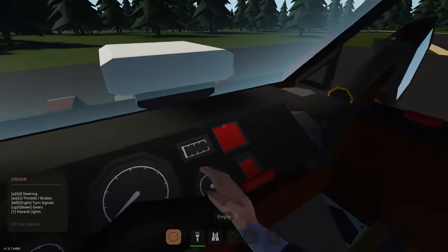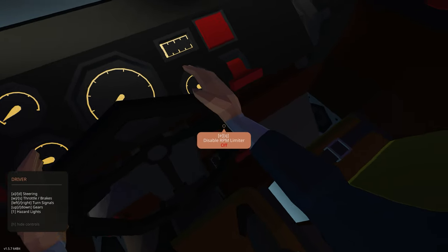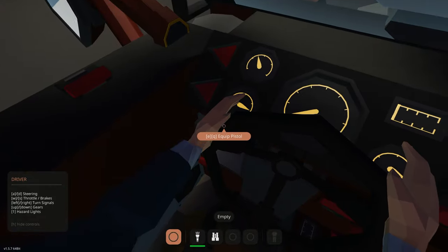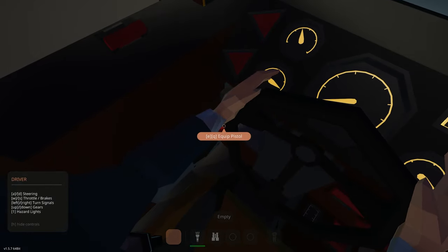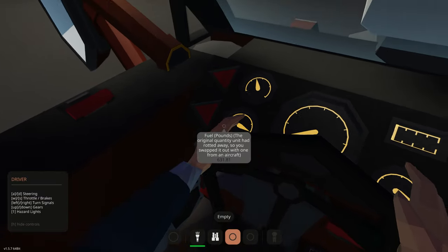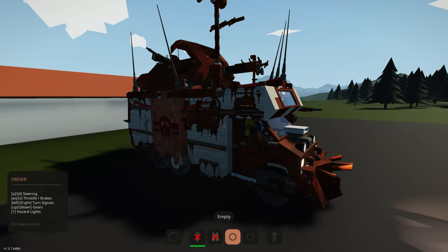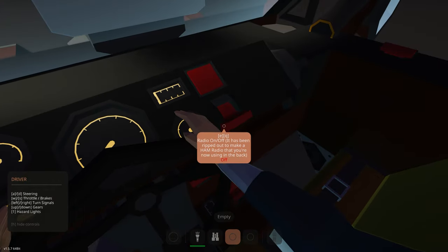Let's go and check out the van. We've got two seats up here. There's a disengaged parking brake, ignition, and a disable RPM limiter. There's also a hood — I think it's stuck. Also equipped a machine gun — oh sorry, pistol by accident. We've got cruise control, lights in the front — low beam and high beam. Let's get the parking brake off.